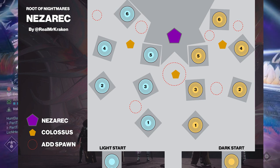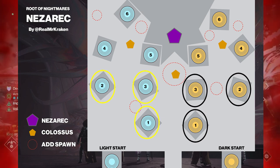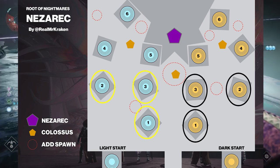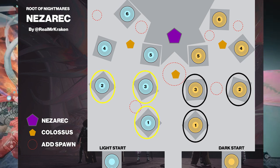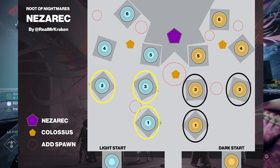Probably the easiest way to achieve this is to assign people nodes. Put three people on the left and three people on the right — so three people are doing light and three people are doing dark. While you're doing this, you're going to want to prioritize anyone who potentially is doing another role, like stealing the hatred off of Nezarak or doing anything else, to go later in that sequence.